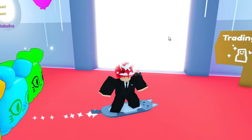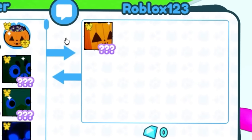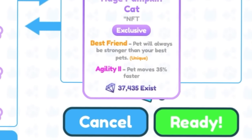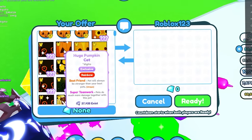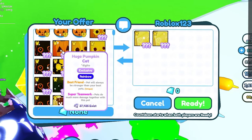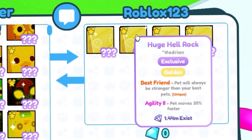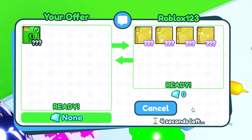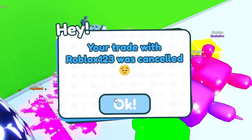We go to a different trading plaza, hopefully to get some better pets and offers. Okay, we got another trade here — we got the huge green balloon cat. Oh, a huge pumpkin! 37,000 exist. I forgot the Halloween update happened and they re-released it. Why did they re-release it? I literally traded for a huge cat, and now the huge rainbow pumpkin cat's worth nothing. A million huge hell rocks exist? No! You know what, we will trade. This is totally worth it. Definitely not a scam. This is a scam, dude, I can't do that.